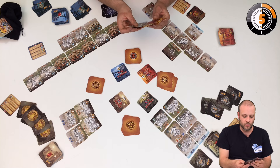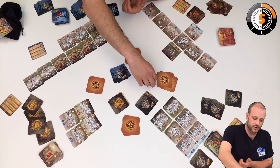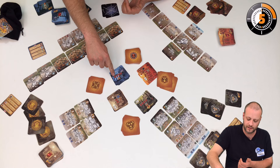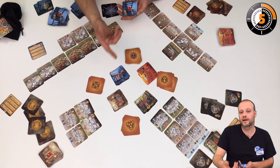Each round, we choose one initiative card from our hand and place it face-down in the middle of the table. Every player puts one card down, then everybody flips face-up and we compare the values, then proceed in order. Here for example the human player goes first, resolving all symbols on the card from top to bottom and left to right. We can see that this player can bring one, two, three, four basic units to battle, drawing four cards from his army stack.